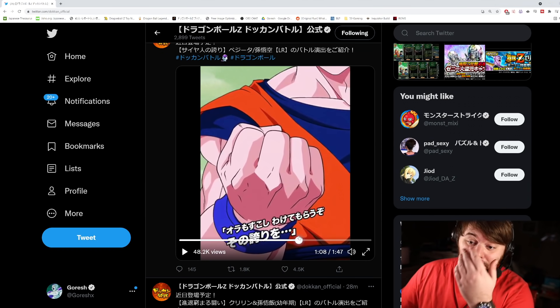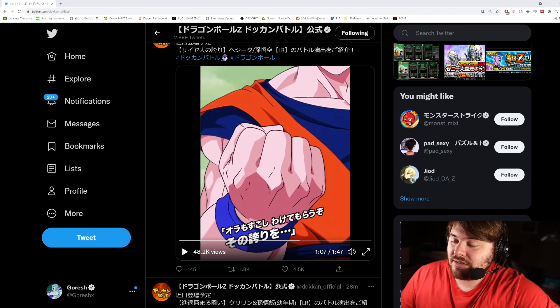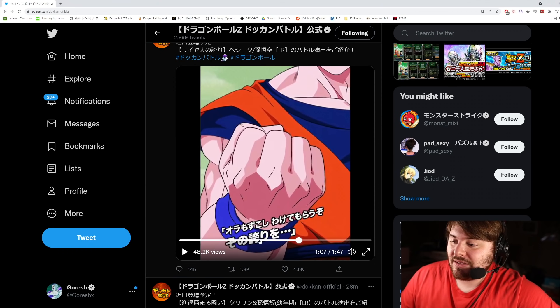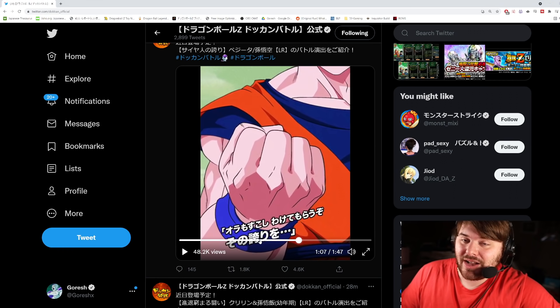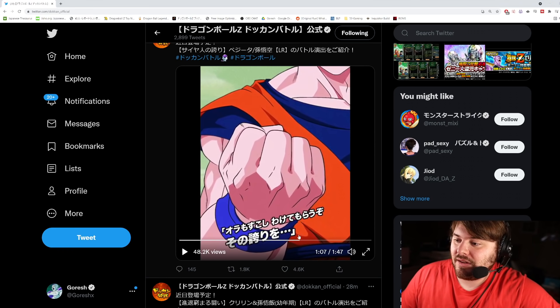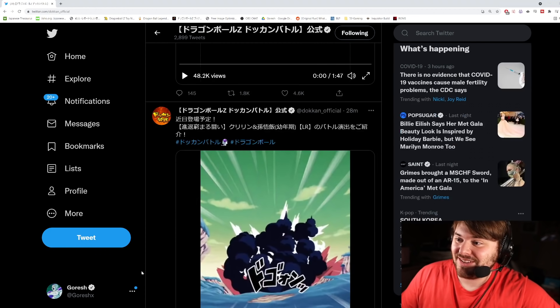The only thing we're missing is the Kaioken x20 Kamehameha — they don't have that yet. Technically the animation used for the STR Goku that hasn't been on banners in forever — his super once awakened is that Kamehameha, but he's not in Kaioken form, so it's very weird they did it that way. But yeah, I'm very content with these units — they look really, really awesome. Let me know down below what you guys think, and I'll see you all in the next one.